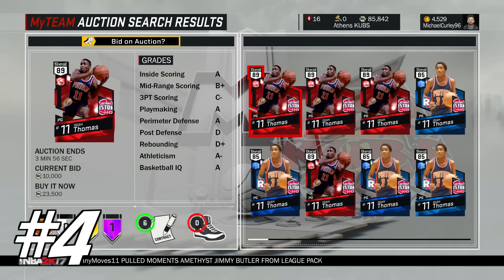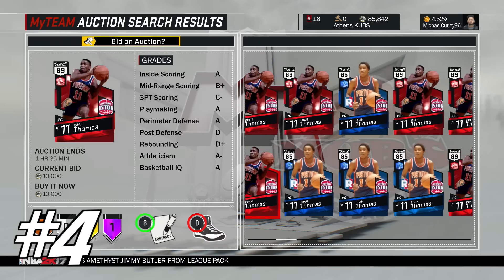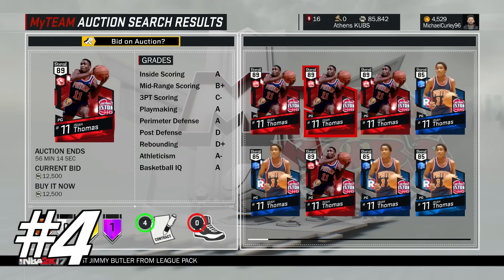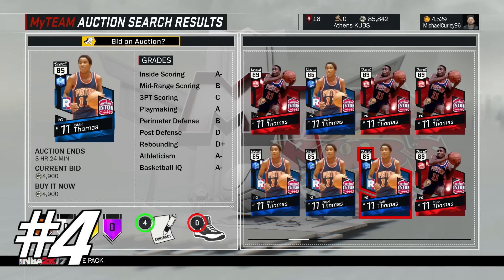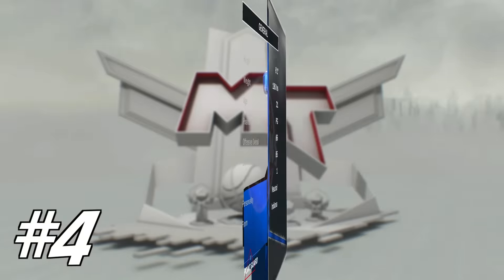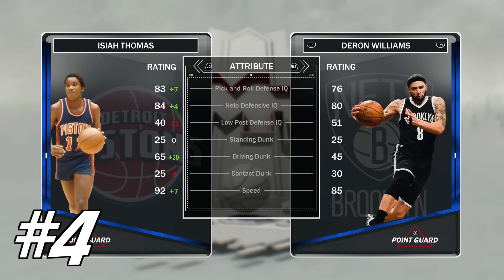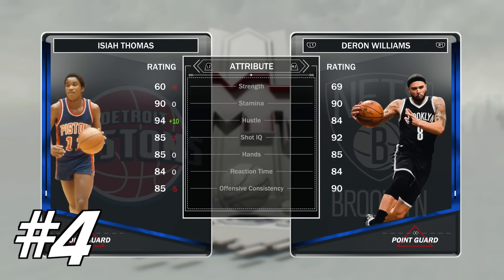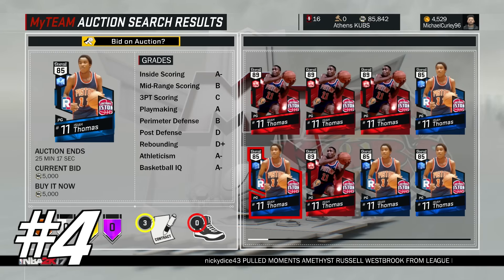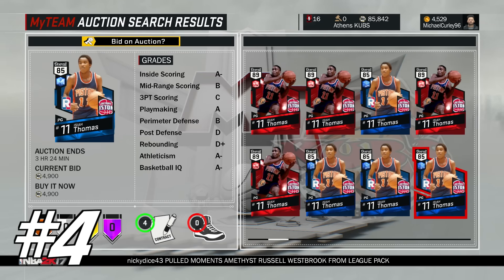Next up, we've got Isaiah Thomas, and to be honest I could be talking about any Isaiah Thomas card. Because unless you have that 98 overall one, he's just not going to play well in-game. The only Isaiah Thomas card that really dominated was the Pink Diamond 2K15 and that is long gone. Stats-wise, Isaiah Thomas isn't bad — this card is okay — but in the stats that matter, it's not good enough. He's 6'1", and while the card is fast, you can get much, much better players that are faster and just much better in-game for less than half the price of both of these cards.